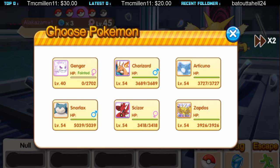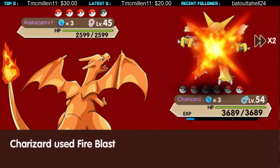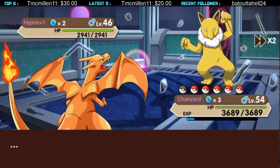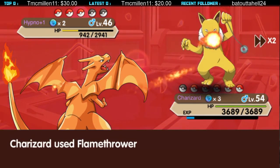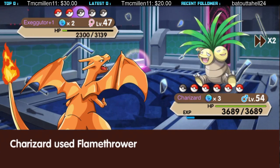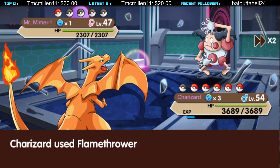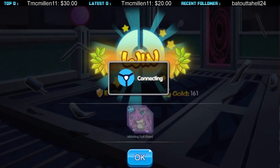Let's fight this gym trainer. Sabrina is really easy actually — if you have Zapdos, you can Thunderbolt those pretty easily.